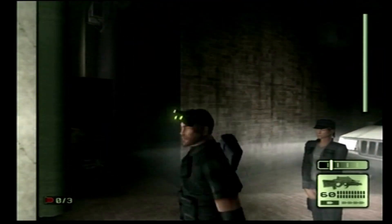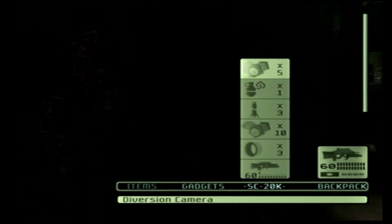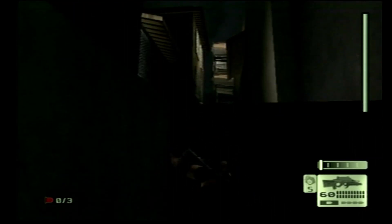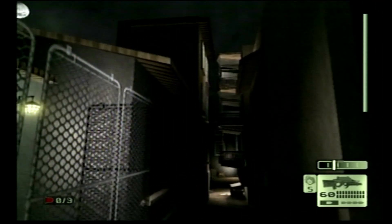Okay, first you're going to want to put your distraction camera on the gun. Go up and choose the top camera. Climb up here. This is an easy way to take out guards without fighting them or killing them.